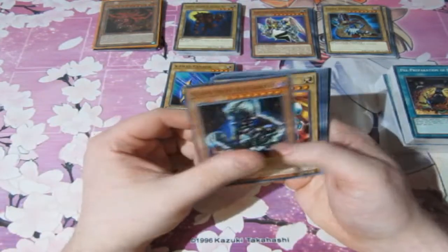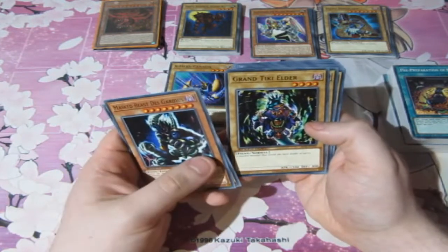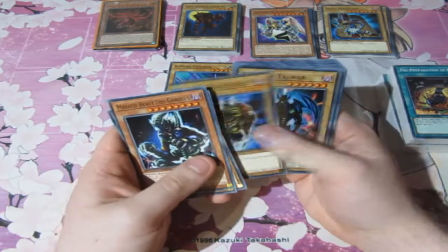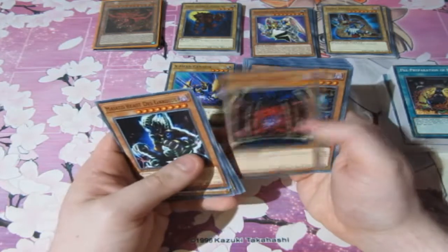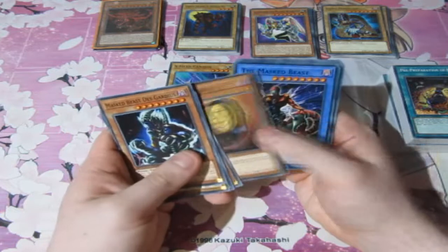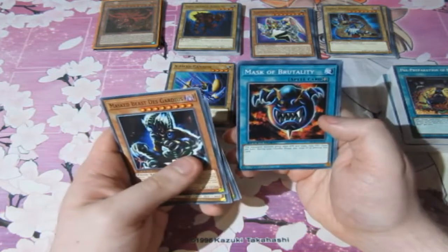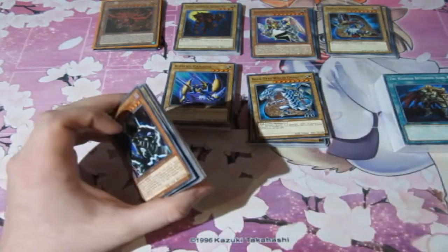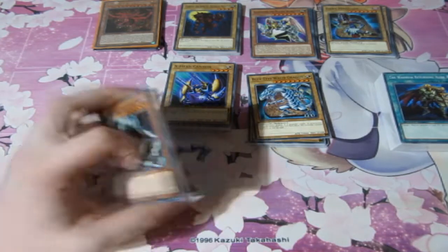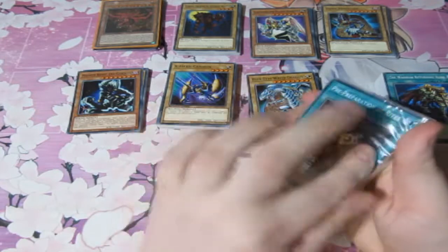Masked Beast Des Gardius — oh my goodness, this is a great card as well. Shining Abyss, Grand Tiki Elder, The Four-Faced Beast, Beasts of Talwar. These are old classic cards, people. Really classic. The Masked Beast, of course. Nominated by the Occult, Mask of Brutality, the Mask of Redemption, and the Masked Beast. And probably these right here might be the next deck. That could be it. I'm not sure, but we'll find out soon enough.